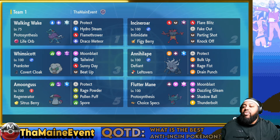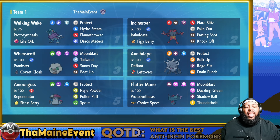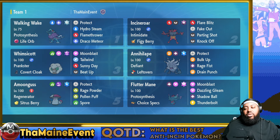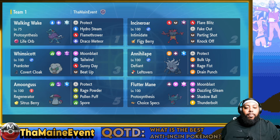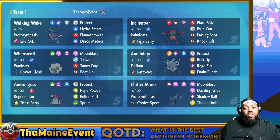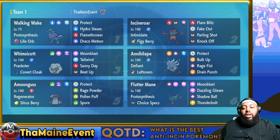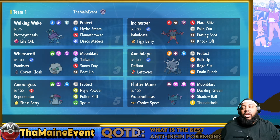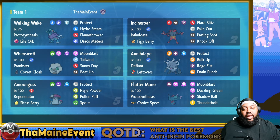I was thinking about changing Moon Blast to something more supportive like Misty Terrain, Taunt, or Light Screen to support the ape even more, but it hasn't really come up yet so we'll see. Flutter Mane is for more burst damage — it does the most damage on the team, clearly, because it's Choice Specs Tera Fairy. It also benefits from the sun. Sometimes I bring Annihilape and Whimsicott, maybe Flutter Mane on the fourth, or Whimsicott, Walking Wake, Flutter Mane on the fourth as well, depending on the matchup.